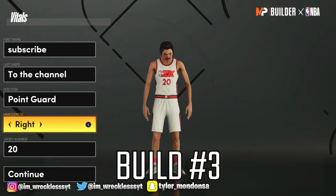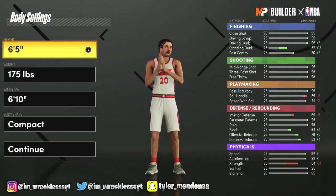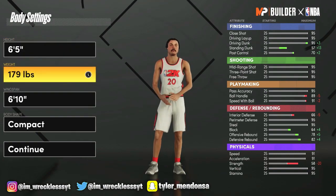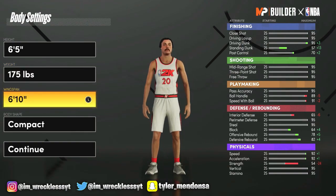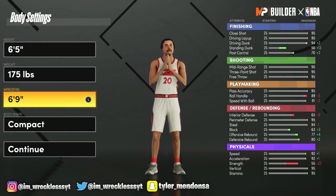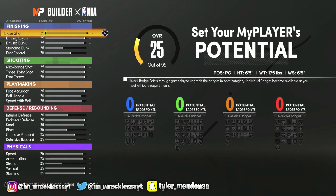Alright, so for the third build — same idea. For the height we'll go 6'5", and then we'll go the lightest weight, because for a point guard you want to be fast. For the wingspan we'll do like 6'8" or 6'9", and then compact. I'm gonna fast forward again.